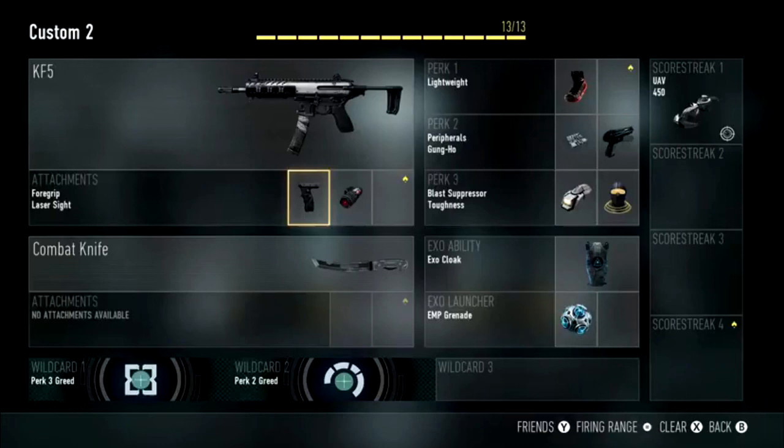So guys, that's been my rushing class setup video for Call of Duty Advanced Warfare multiplayer. I hope you enjoyed this video and found it useful. This is just an example of what a rushing class should look like, so you may not want to copy it exactly — you may want to follow some of the perks and experiment with some submachine guns.